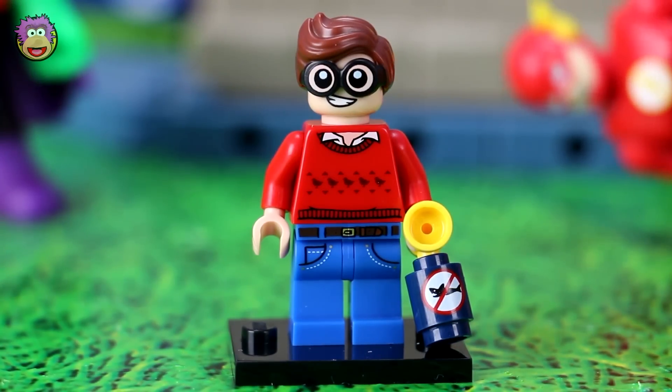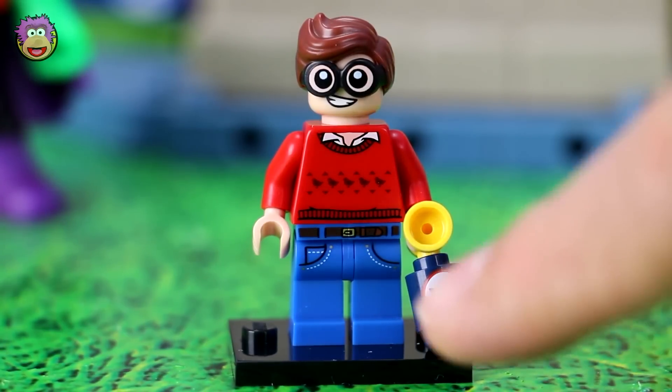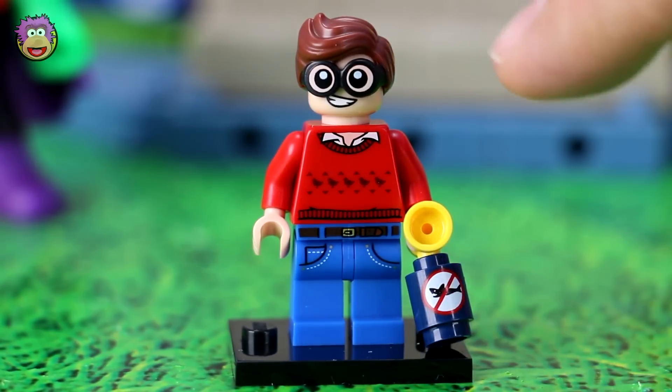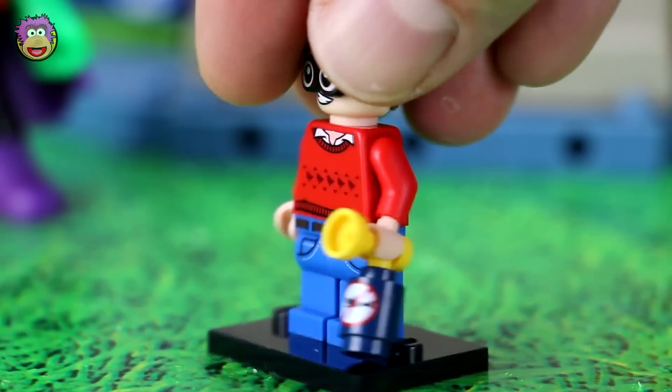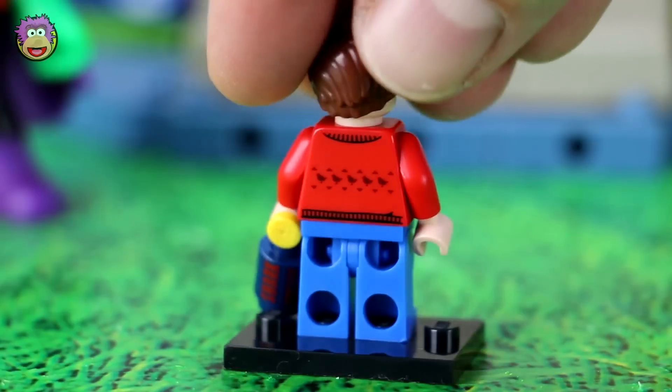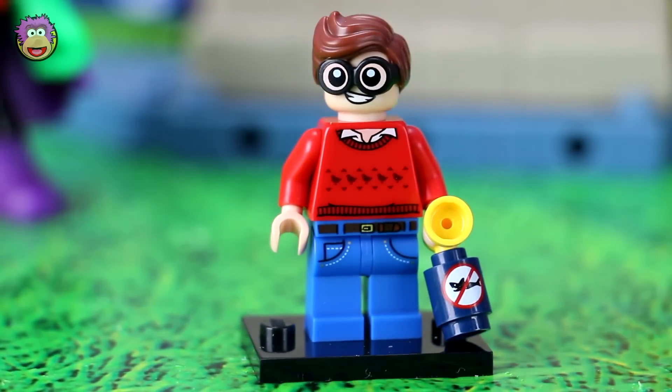Here's Robin — or should we say Dick Grayson. He's really cool. I love how he comes with a shark repellent. He's got his little jeans on, his sweater, and you can see a collared shirt underneath. Spin him around — back of his jumper or sweater, and then his cool glasses. So he's the first one from Martian Manhunter's team.